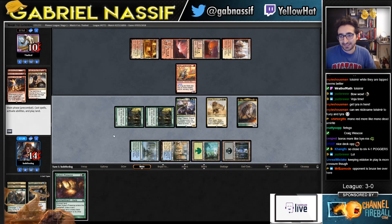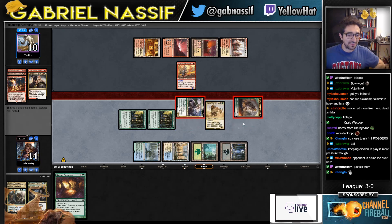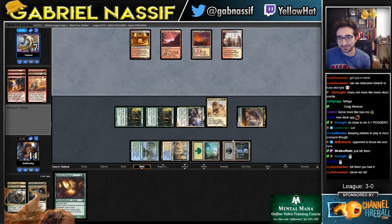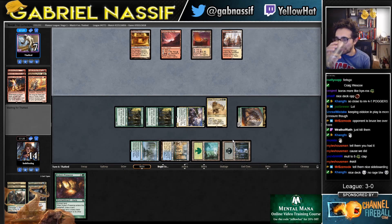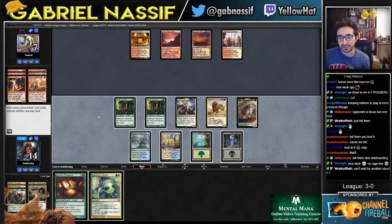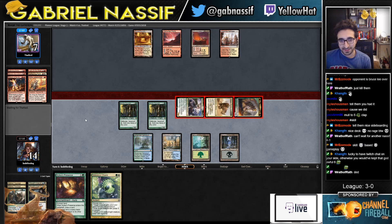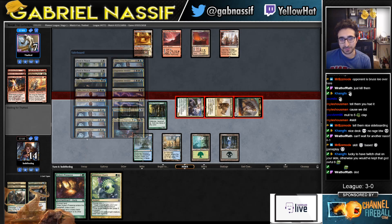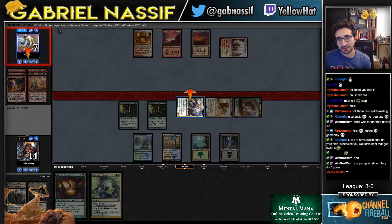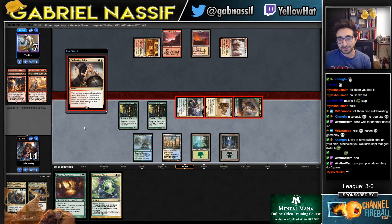I said thanks — maybe I shouldn't have said anything. Maybe they're not being... I mean, mulligan. Wait, why are they not casting Skull Crack? I guess if you know they have palm in their sideboard you probably want one or two. I can pump — whatever, they don't palm. But then they have double palm. I go down to five. We also have a burn spell. Can I lose if I just don't... go down to ten to five.